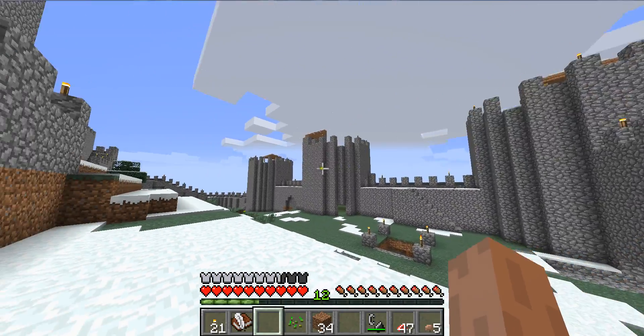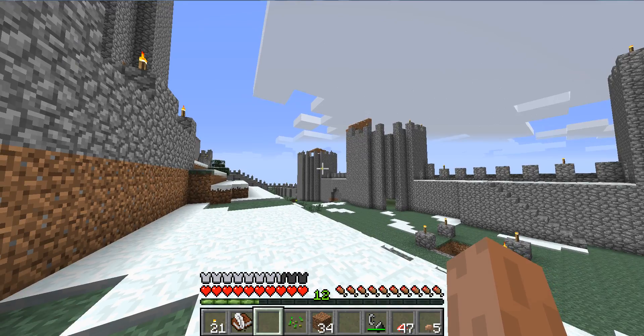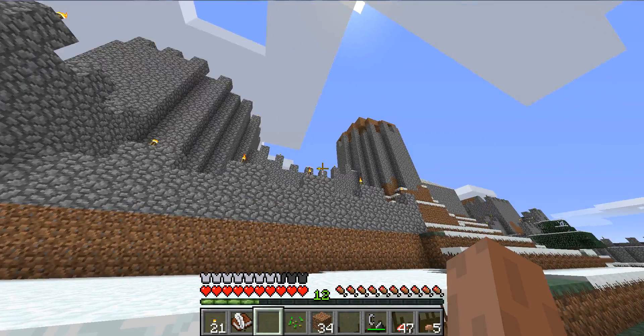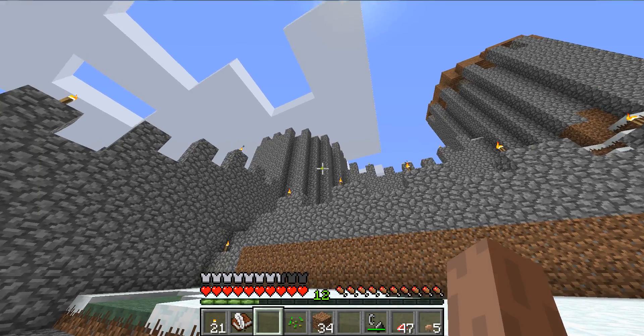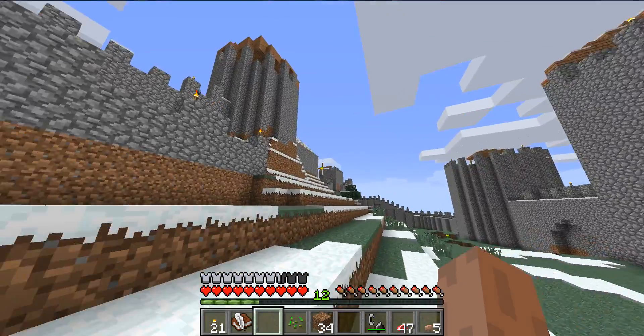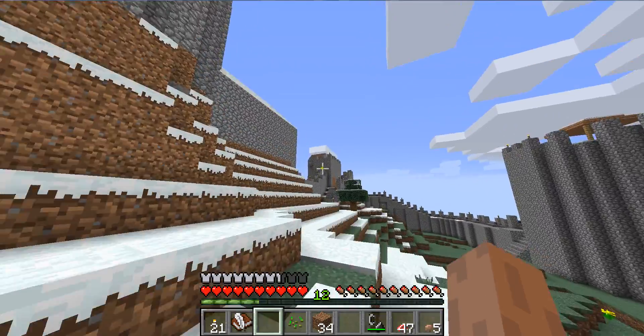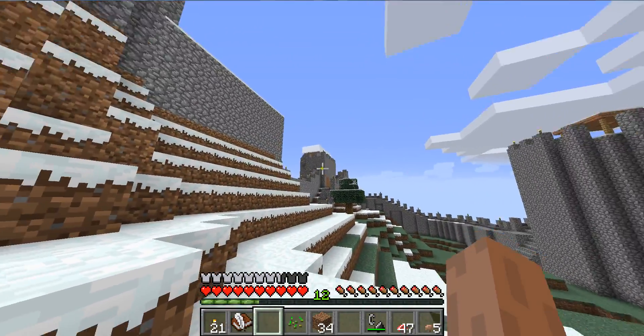There are three big towers along the outer wall, which should have overlooked down the hill. And then there are three towers here — these two are fairly big, but there's a much smaller structure on this end.